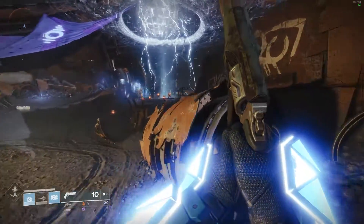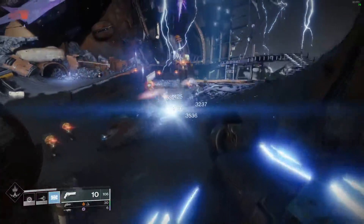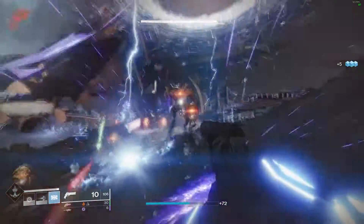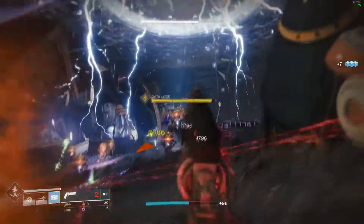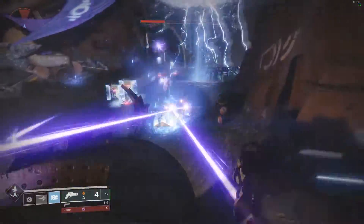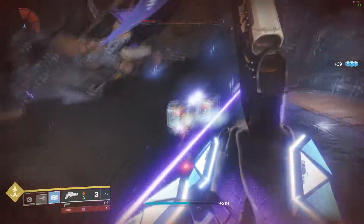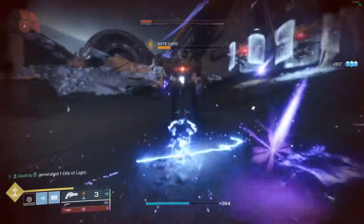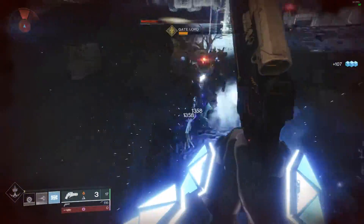Every time a Vex invasion happens, you'll be fighting a Gate Lord on top of a bunch of low-level mobs and Hydras. Your goal is to kill the Gate Lord before the time runs out. If you're above 900 Light with one weapon for AoE clearing and another for single-target damage, plus anything that helps super and grenade regeneration, you should have no problems.